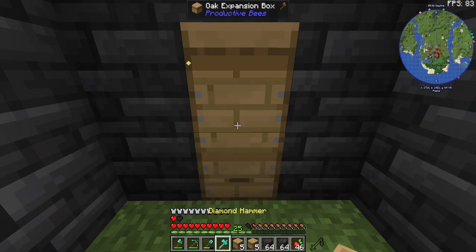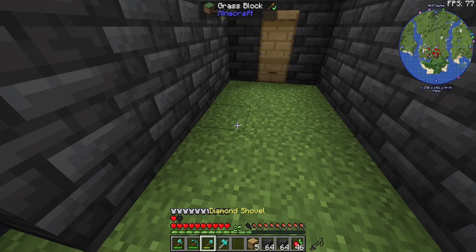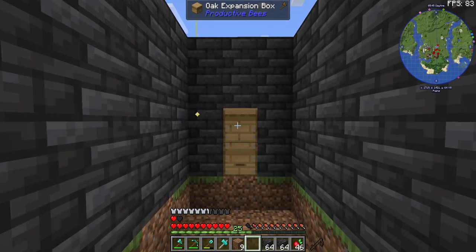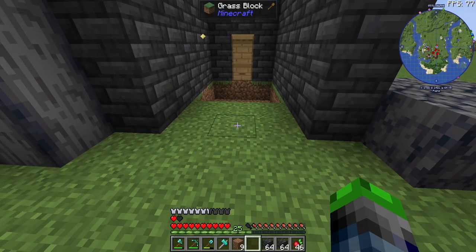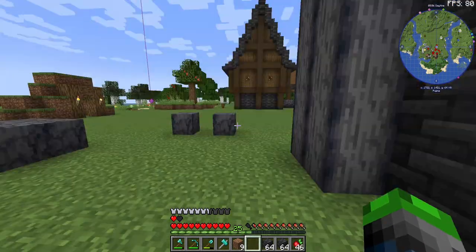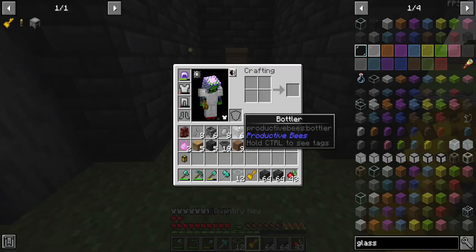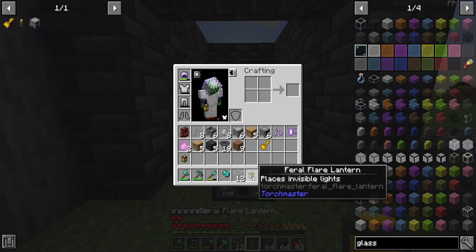We need the oak beehive and then the expansion box, which has five slots for bees. We can take this area and convert it all into iron blocks so the bees can work. We'll have a compacting drawer for iron right here — I'll lock that in later. I also discovered we have feral flare lanterns back.